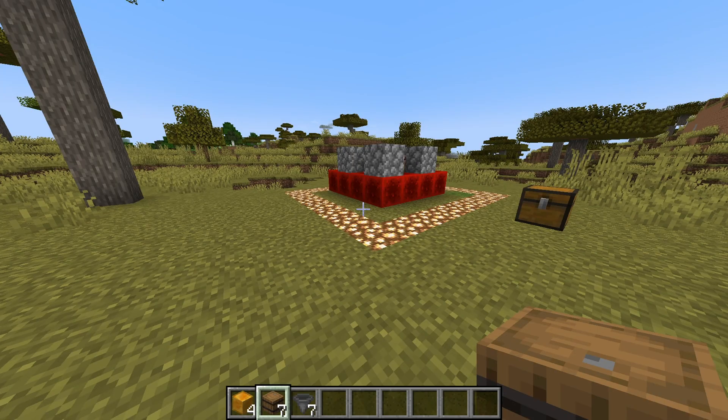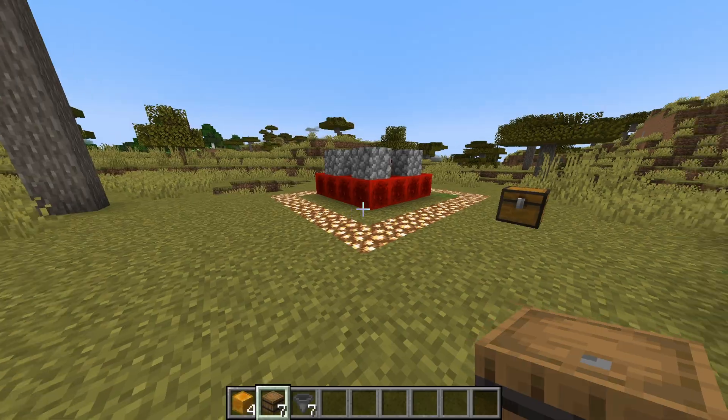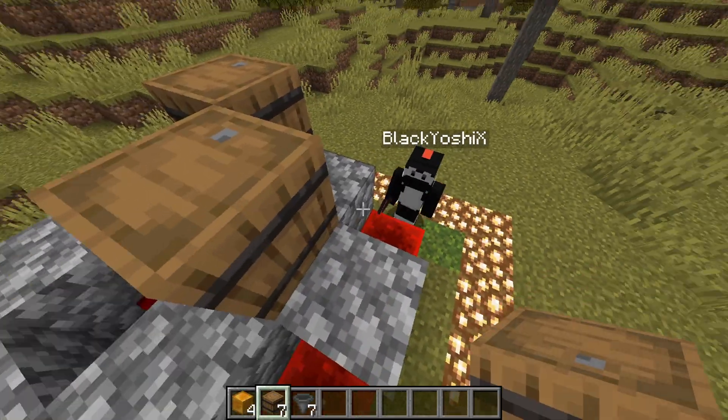This part is extra special. You're going to need four honey blocks, seven barrels, and seven hoppers. You want to place a barrel over every redstone torch, making sure to...